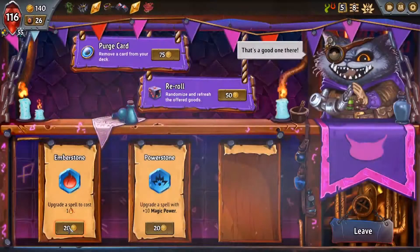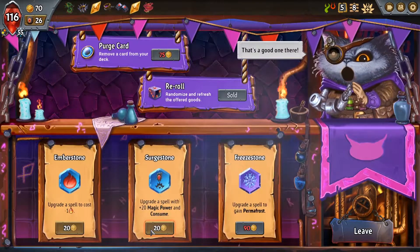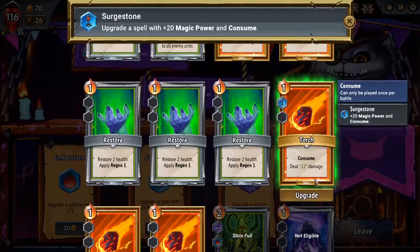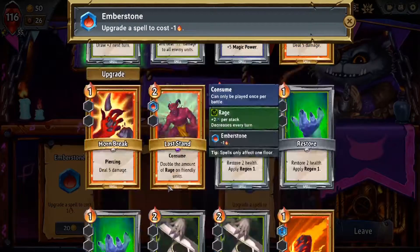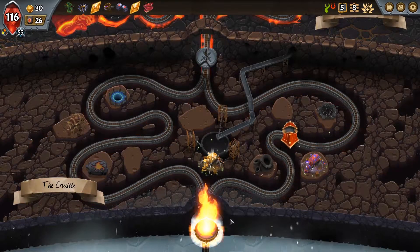Hold over — you cost one now when you get played basically. Plus 20 and consume. We'll put it on a Torch and make you cost zero. All right, let's give it a shot — at least we made it to the boss this time, guys. At least we made it to the boss.